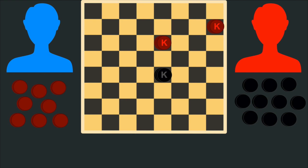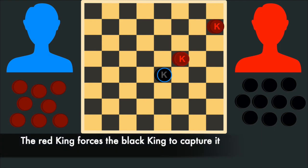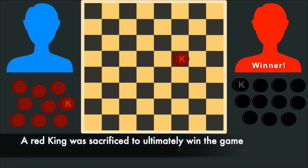It should be noted that the rule requiring a player to capture another player's piece if they have the opportunity to do so can help a player win the game. For example, in this game, this player moves their king here on their turn. This player must now jump over that player's king with their king on their turn. Now this player can jump this player's last king to win the game. The player playing with the red pieces sacrificed one of their kings so they could ultimately take the other player's last king.